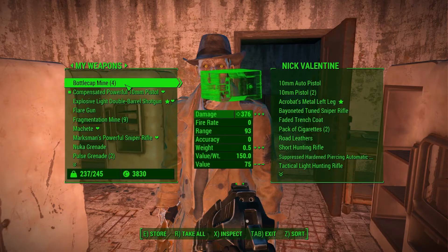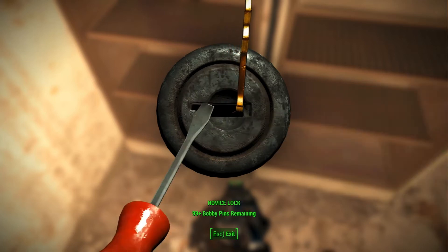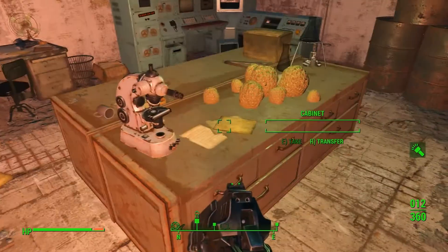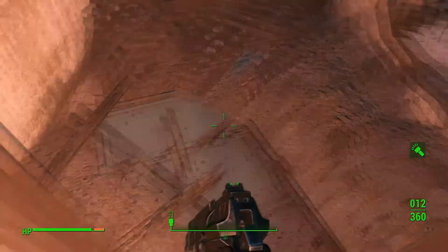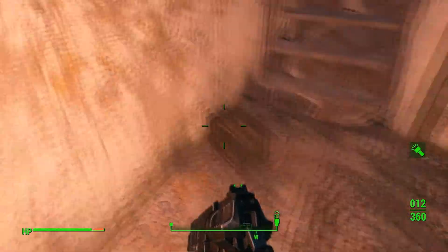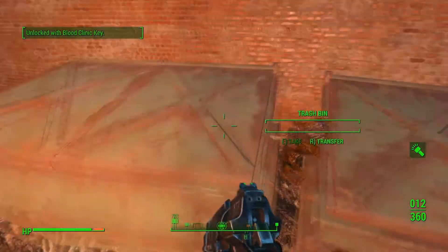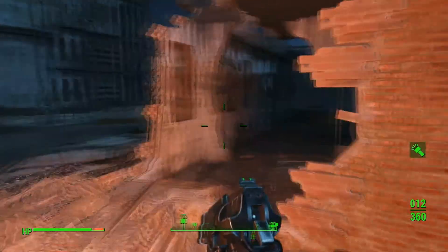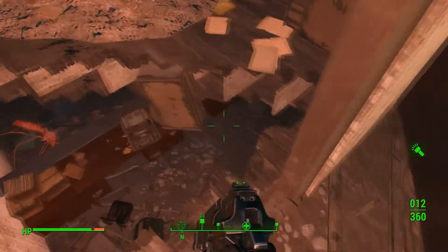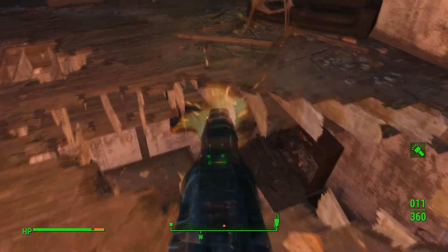I got overburdened again. Then we got some more chems here. I think we got everything from here now so we can head on out. And you can still hear the bug in the background there and I'm wondering where it is. So now we're going upstairs to get that terminal unlocked. I'm looking for the bug — where is it? I know I can hear it — oh, there it is! Thought I could hit its leg there, but there we go.